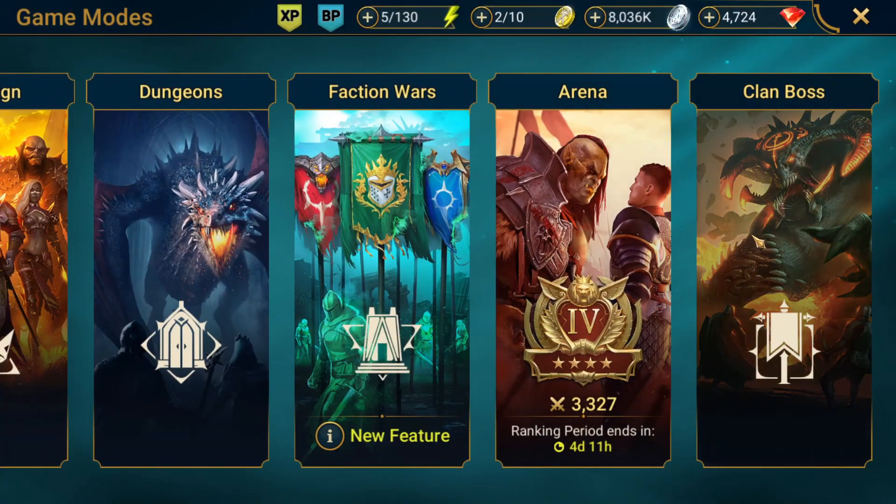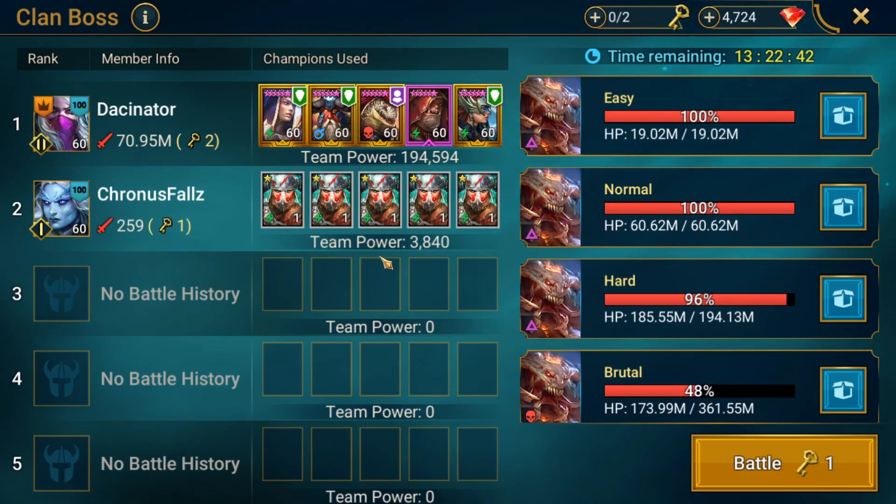Let's go ahead and come over here to the clan boss and see what he's running right now. This is a very strong team — we've got 5 bullies coming in. Which, as we all know, Bully is one of the strongest champions in the game. But it looks like he's currently doing 259 million damage to Ultra Nightmare, so we'll have to see if we can go ahead and up that.